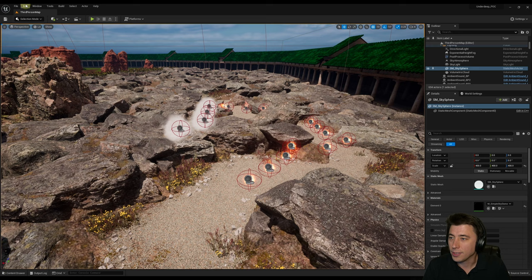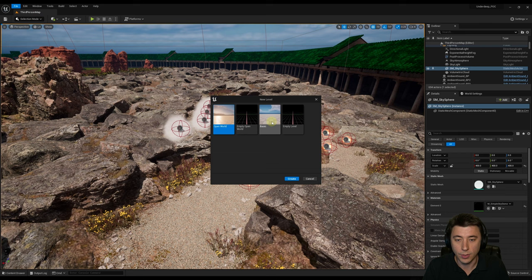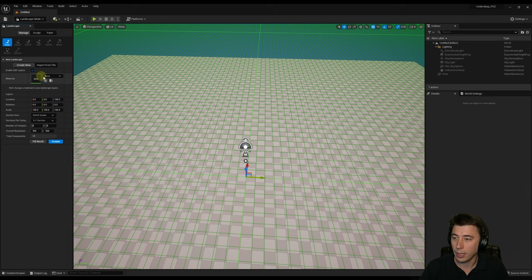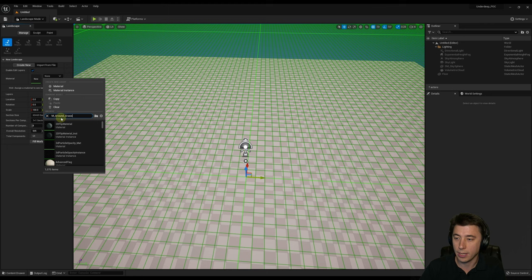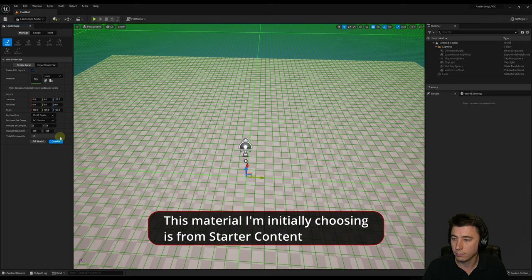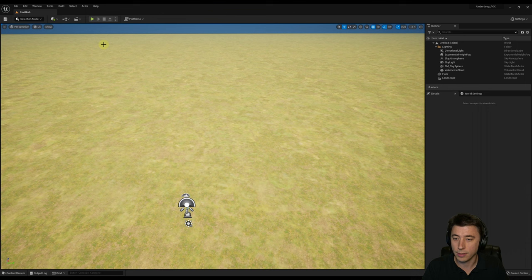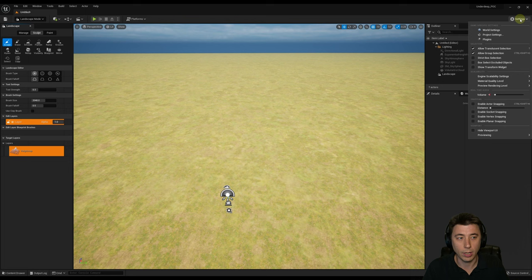We're going to start by creating a brand new level under File > New Level, using a basic template. We need to go into Landscape mode and give this new level a landscape. Make sure you've got Enable Edit Layers checked, and under Material, I'm going to use a starter content material for now — we'll build our own by the end of the episode. I'll choose M Ground Grass, set the section size to 127 by 127 quads, keep everything else the same, and hit Create. Now we've got our landscape. I'll go back to Selection mode and delete out our floor — we won't need that anymore. Then back to Landscape mode, and next we need to make sure the water plugin is turned on.